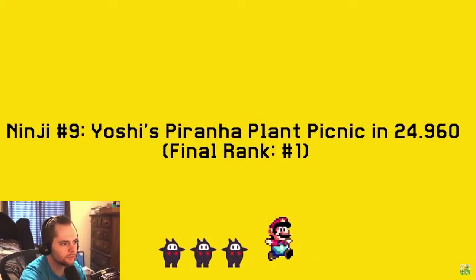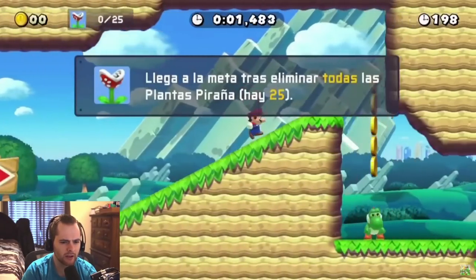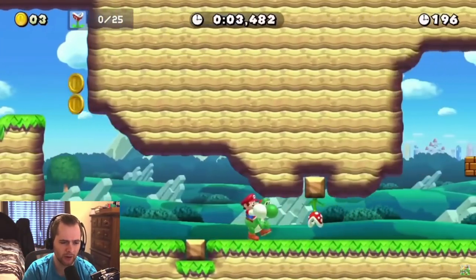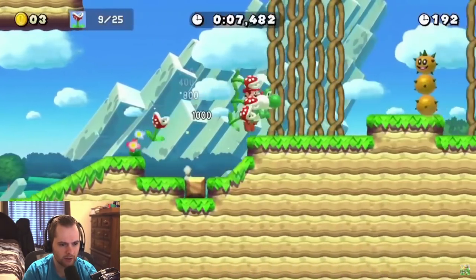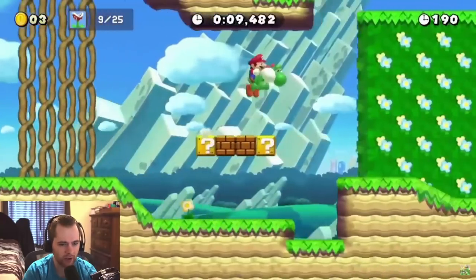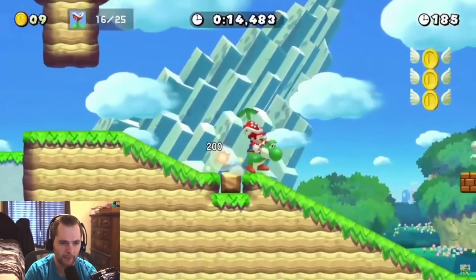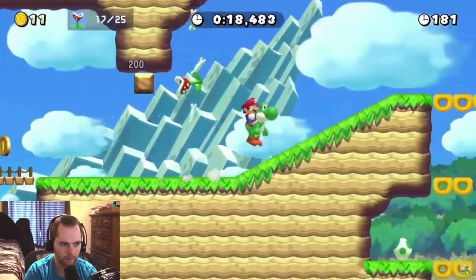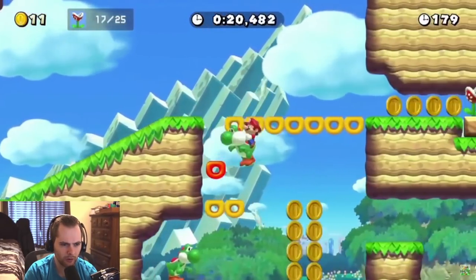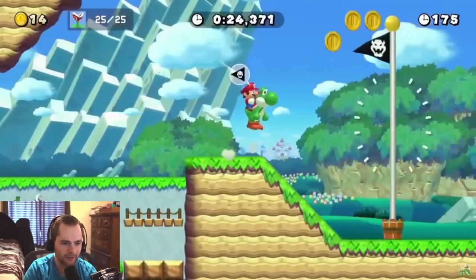You have Yoshi in this one — you need to kill a bunch of enemies. He's gonna tongue backwards to accelerate faster, apparently. Then the rest — he'll kill them with shells, and some he kills off-screen. That's a cool strat. The bones are up there still killing them — that's cool. There's so much that happened right there.